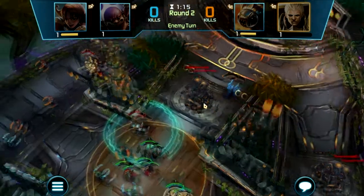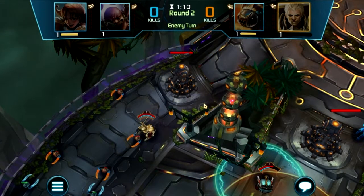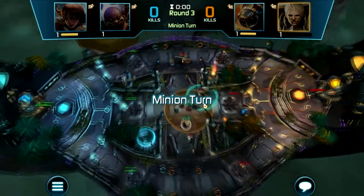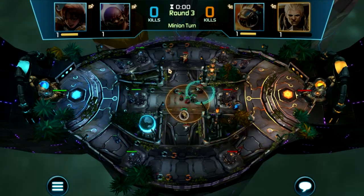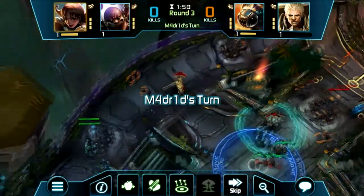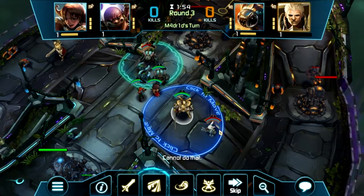That was actually a pretty bad move by him — he probably wanted to get that guy out of there. I'm going to use Tempest to try and knock the bunny over to my guys. I'll put him like right behind him.